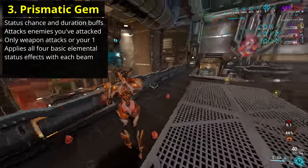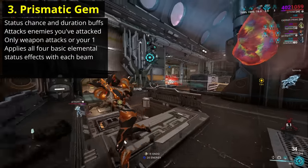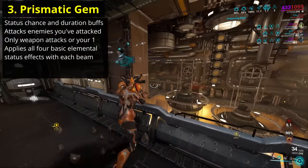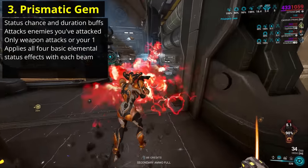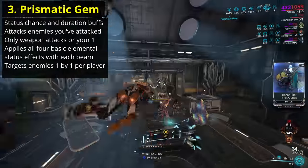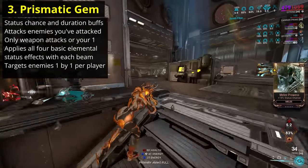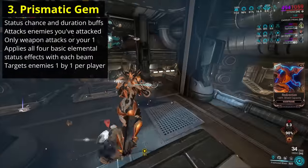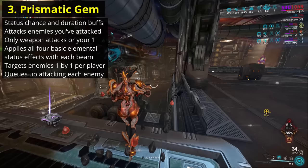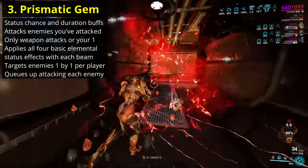The gem will deliver 4 hits of damage equal to your ability damage modified by your strength. Those hits will each be of Heat, Cold, Electric and Toxin, and all 4 hits are guaranteed to proc their respective status effect. These status effects are also enhanced by the gem's aura, such that even at base duration, you'll still have 12 seconds of status damage per hit. The gem will repeatedly target enemies one at a time, targeting each enemy once per hit you land on that enemy. It will not attack the same enemy more than once for multiple hits within half a second, which prevents it from ridiculously scaling with multishot.